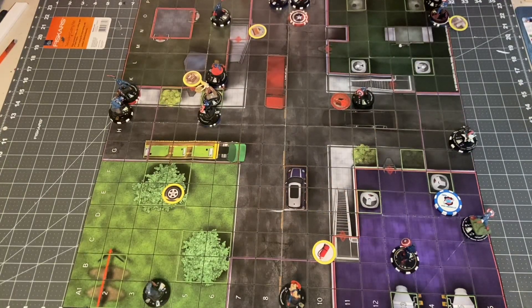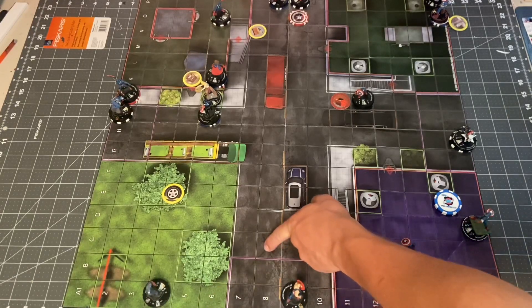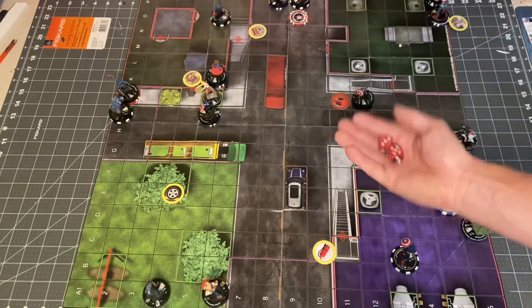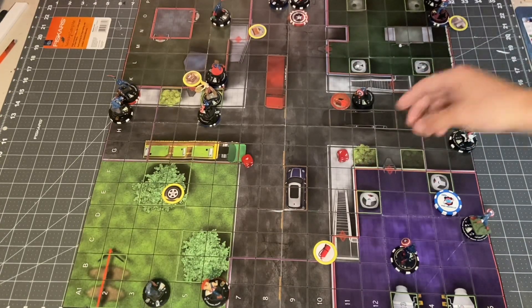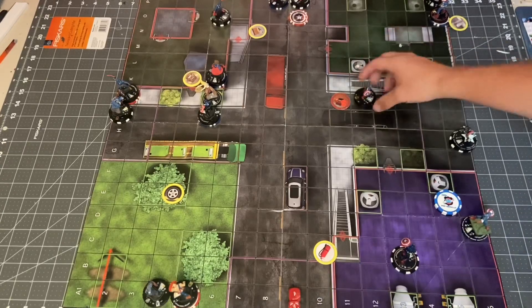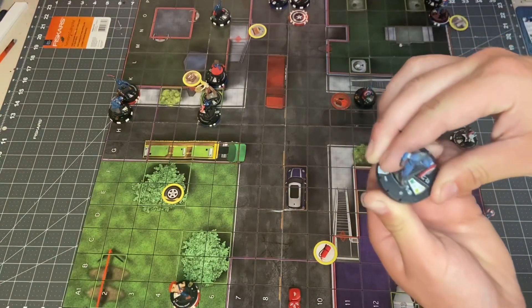Next up is Title Captain America. He's got 4 spaces he can Running Shot, and he also has Perplex to boost his attack value. Running shot 4 squares — 12 to an 18 on Age of Ultron Captain America, that'll miss. Then he'll do his plus-one free: move one square and make a close attack. That will hit — a 6 for 3, so 2 damage because of toughness.